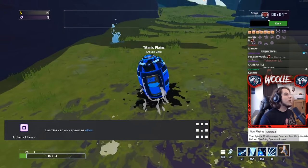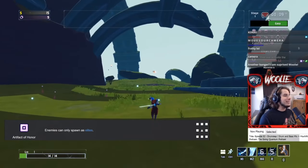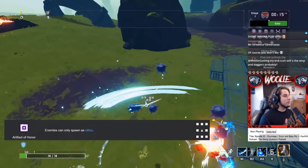The Artifact of Honor makes every enemy spawn as an elite. Unfortunately, they do not grant increased gold as you may have expected, meaning monster spawns are strictly harder — save for if you get a ton of Guillotines.